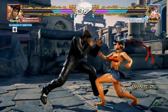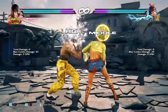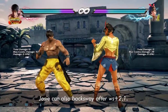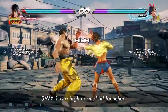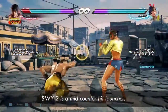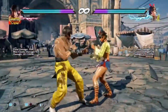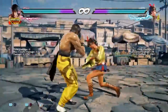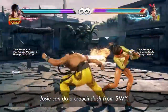Right here you got hit by her backsway 1 because you followed her after blocking Switch 1. Josie uses her backsway as a quick evasive tool with three options out of it. The first is a high that launches on normal hit, the second is a mid which launches on counter-hit and is minus 13 on block. Both options don't seem to track sidewalk right very well if you time your sidestep correctly. The third option is that she can do a crouch dash off the backsway.